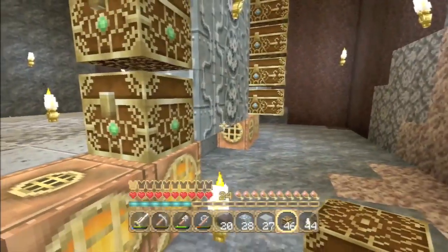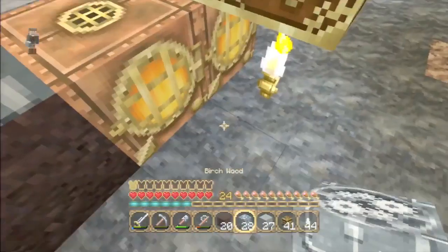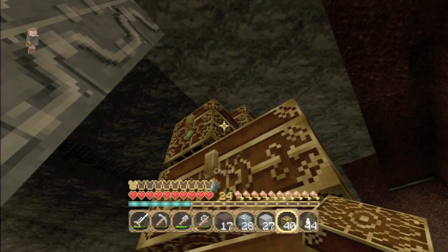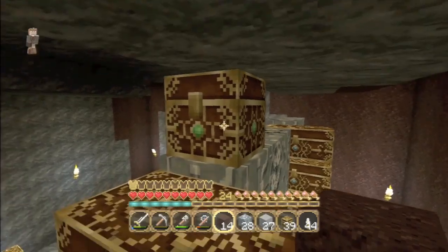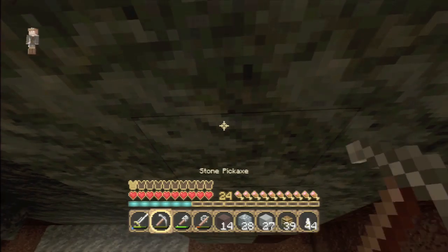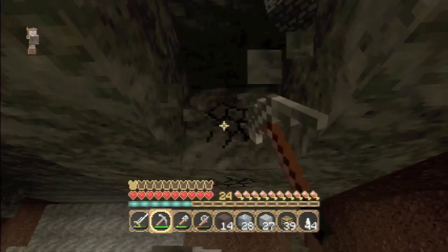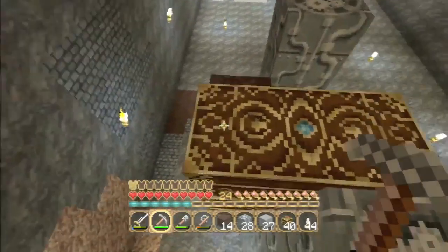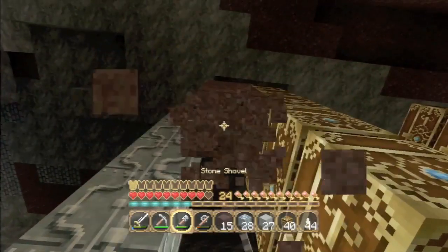Once we've got the redstone on the go, redstone torches will kick out a little bit of light, but the main bulk of lighting will definitely have to come from just getting a few torches or maybe a few additional jack-o-lanterns in the back. There we go - better aim! If we get these chests placed down, we want these side-on. One, and then one more for the top.